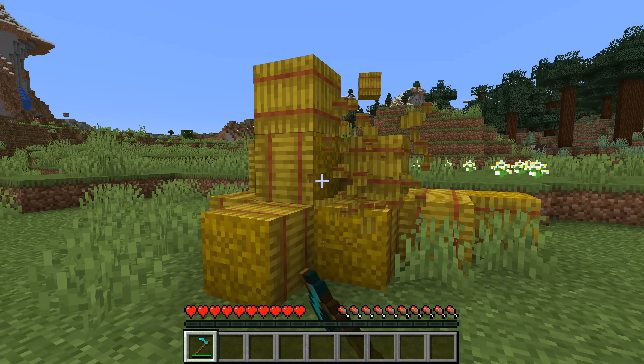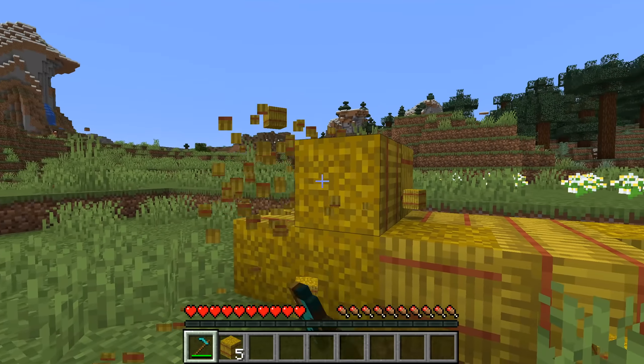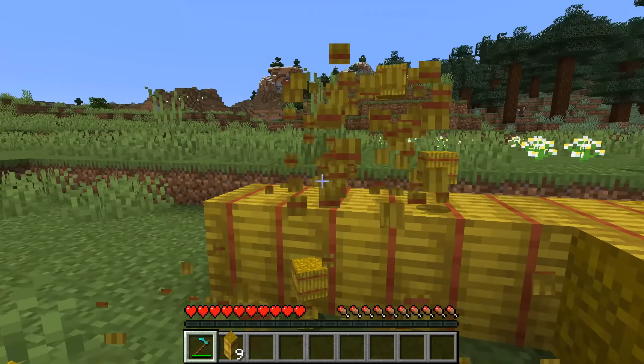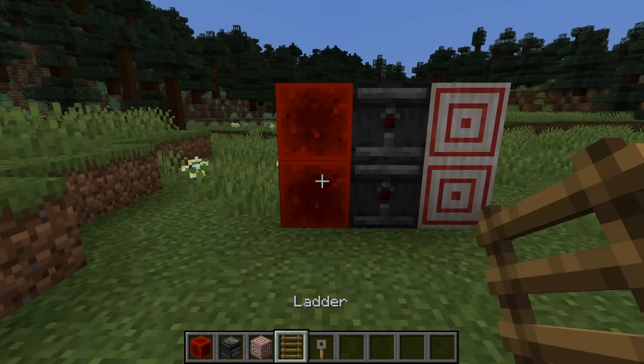Hoes are now the right tool for a new type of block, in addition to the nether wart blocks and the warped wart blocks from the previous snapshot. They are now the right tool for hay bales as well. Ladders and tripwire hooks can now be placed on the side of redstone blocks, observers, and target blocks.